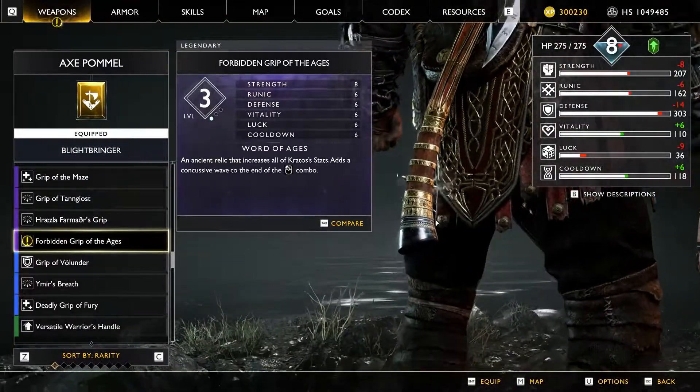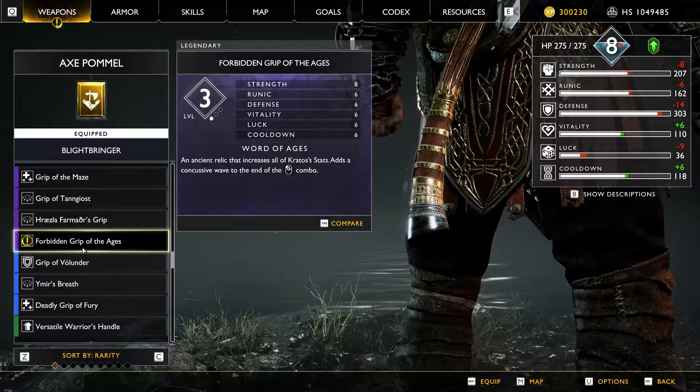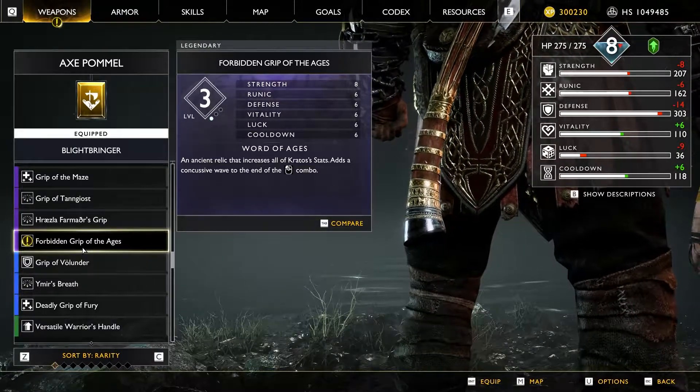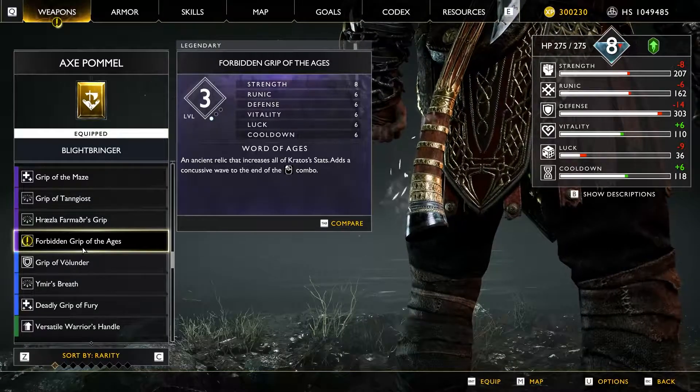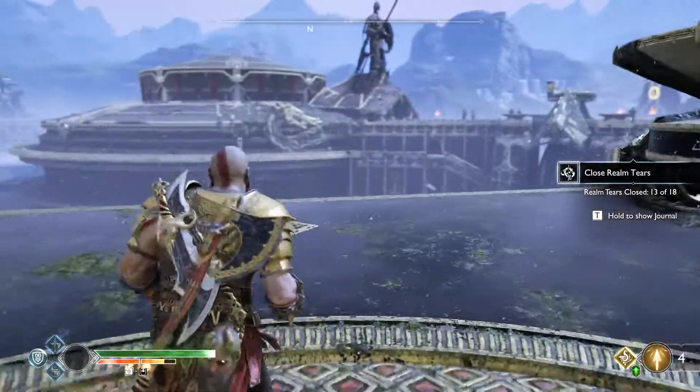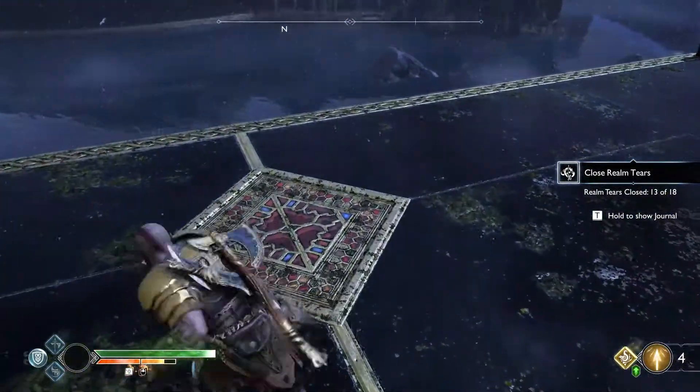This is a fairly decent grip as it gives attributes to all Runic stats, which can be pretty useful. Anyways guys, that is it for this video — please be sure to leave a like, subscribe, share with a friend. Thanks for stopping by, I'll see you all in the next one, take care everyone.